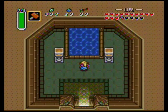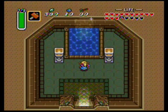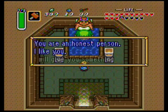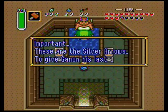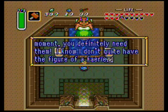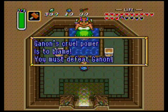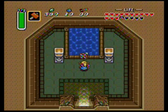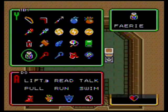Throw in our bow and arrow. You're an honest person, I like you. I will give you something important — these are the silver arrows to give Ganon his last moment. You definitely need them. I know I don't quite have the figure of a fairy — Ganon's cruel powers are to blame. You must defeat Ganon. Ganon made her horrible. Well, she's not horrible, she's just big. There's nothing wrong with that.